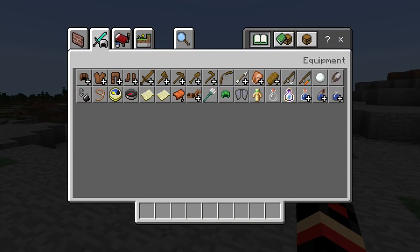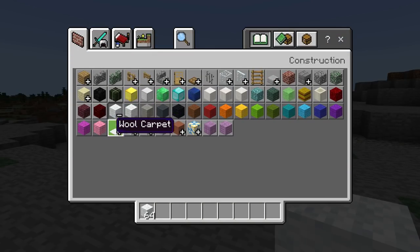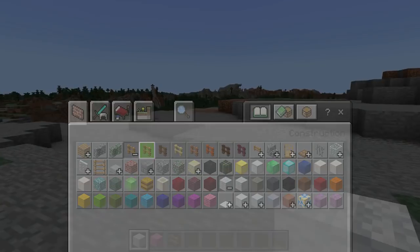So let's go ahead and start off by getting some blocks which are required. We are going to get the white wall, the pink wall, and some fences just like that.